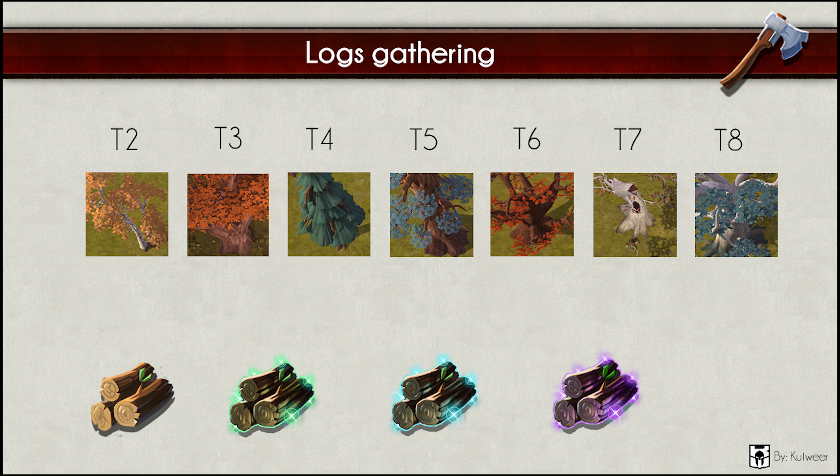Under this overview you can see some special-looking resources. From left to right these are: normal logs, uncommon logs, rare logs and exceptional logs. These resources are used to craft enchanted types of weapons.